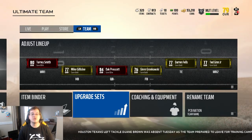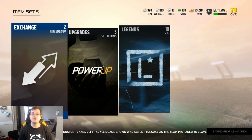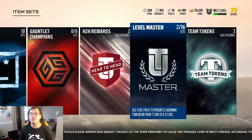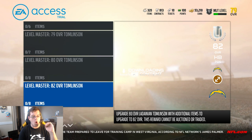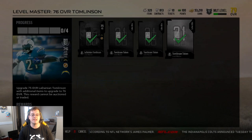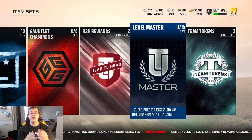That is the Tomlinson token right there — you're going to need this to upgrade LaDainian Tomlinson. I'm going to show you where that upgrade set is and why it's important. On the main screen, make sure to go over to Upgrade Sets and head over to Level Master. Key thing to note: this set will not unlock until you reach a certain level — I think it's level five. From there you will get yourself a LaDainian Tomlinson player item. There are different LaDainian Tomlinson sets from 74 all the way up to 92. You add those collectibles to the sets to upgrade your LaDainian Tomlinson, get more chemistries, upgraded stats, and even a higher overall — like this 76 overall with the Chargers chemistry and the Toughness chemistry.